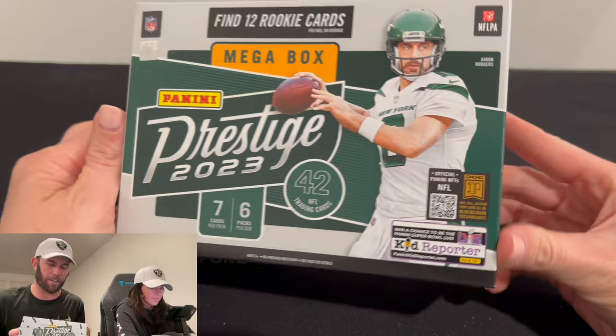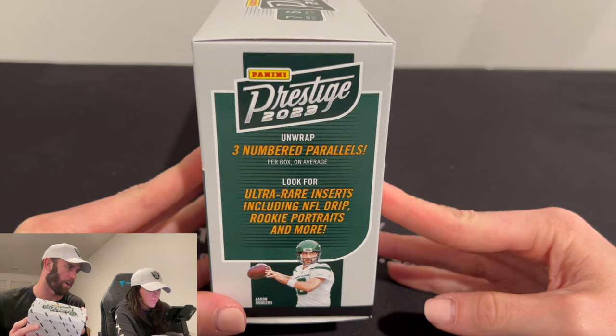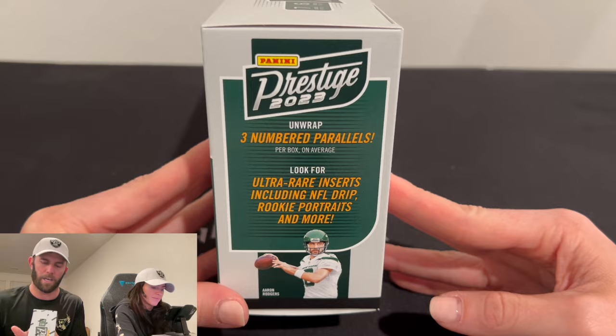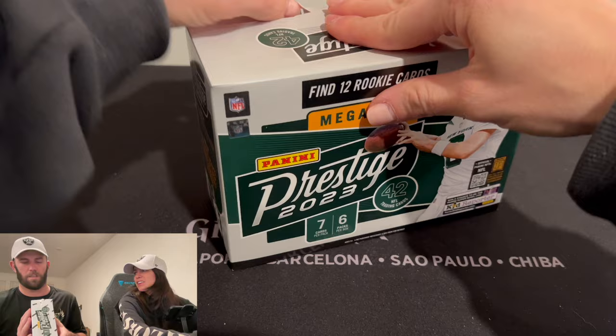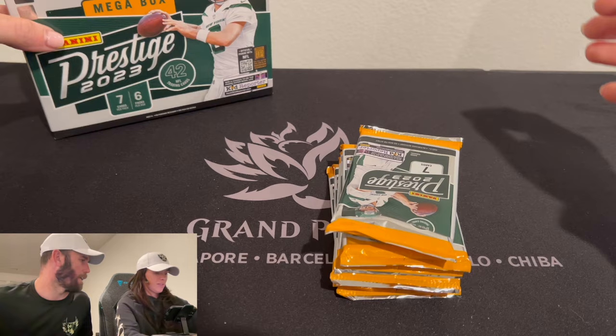Not our first rodeo here. 42 total cards in here, seven cards per pack, six packs. You can find all 12 rookie cards. There's an autograph in every other box pretty much, and three numbered parallels on average. Then we're looking for those ultra rare inserts — the NFL Drip, Rookie Portraits, City Limits, Human Highlight Reel, Throwing Stars. That is what we want to see here today with the prestige mega box.